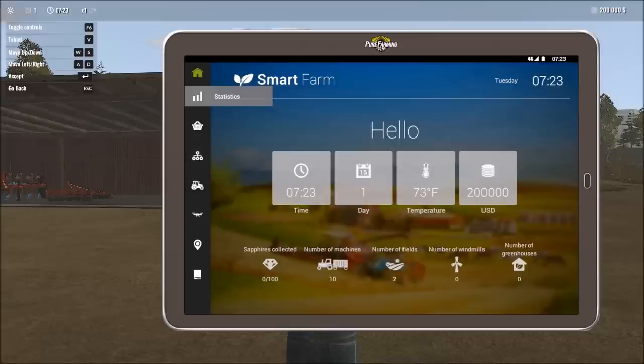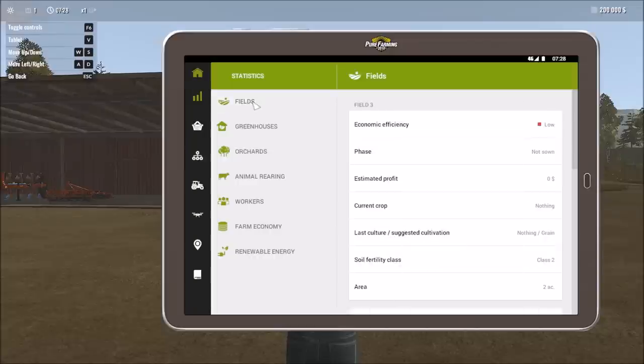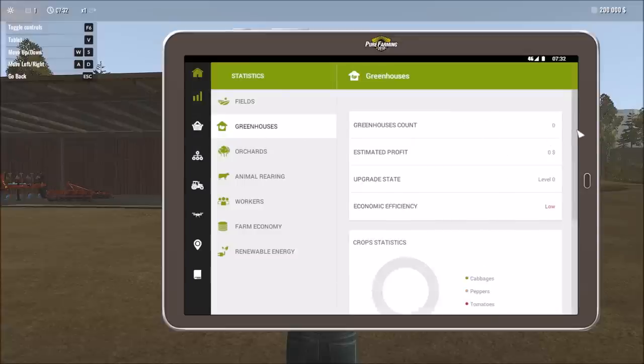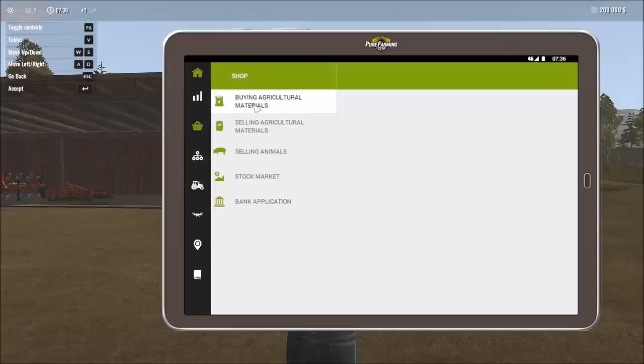The tablet is where you find all information about your farm. It starts with statistics, giving you efficiency numbers and revenue information for fields, greenhouses, and profitability numbers. There's also a shop where you can buy everything from fertilizer to various products, and you can sell products there too.